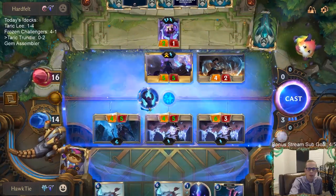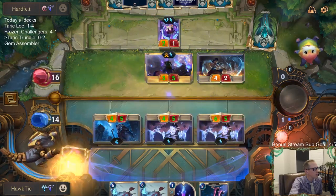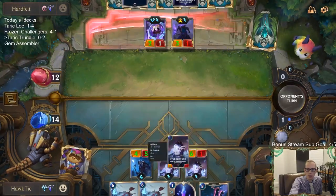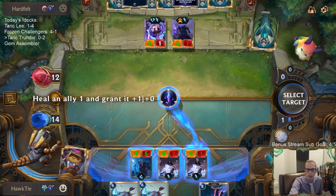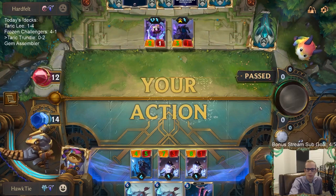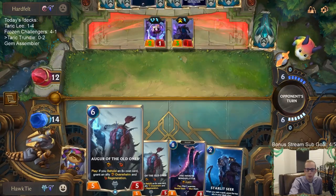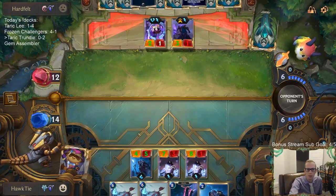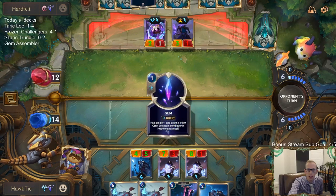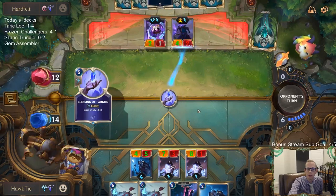We'll just heal one of these. Starlet Seer should be buffing up something now also. Okay, another Starlet Seer — we'll be able to get Overwhelm and Regeneration. That'll be pretty nice, and it has Overwhelm and Regen itself. Troll Chant saving two units for one spell — very convenient. Hope crystallizes to preserve beauty and protect all life.